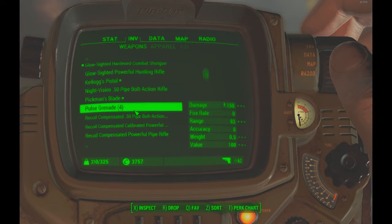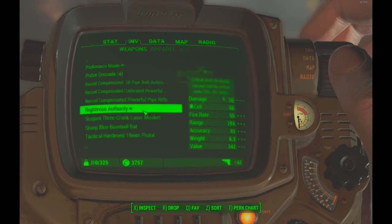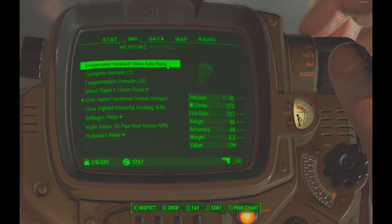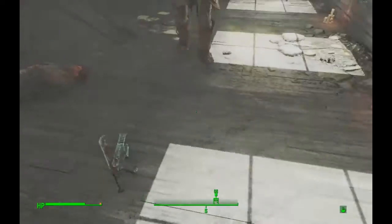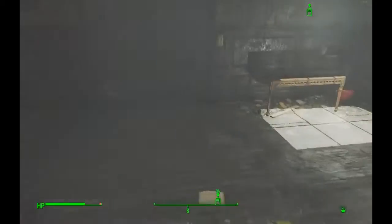The other thing we found was just a compensated auto pistol, which we're gonna drop. Let's go figure out another quest we're gonna do.